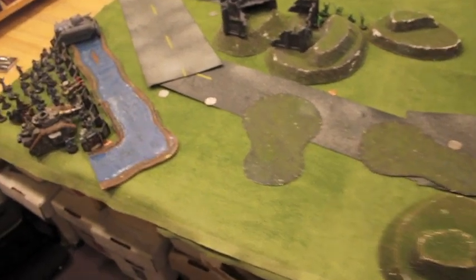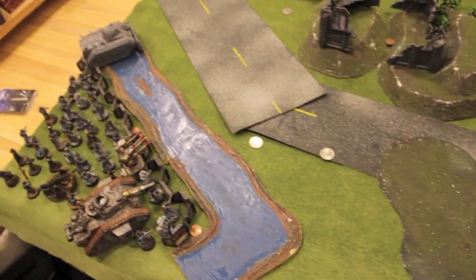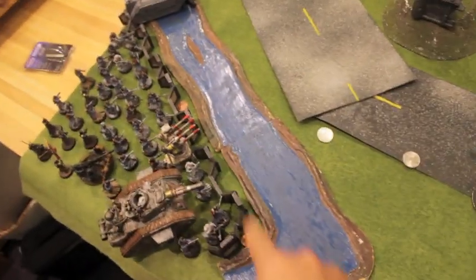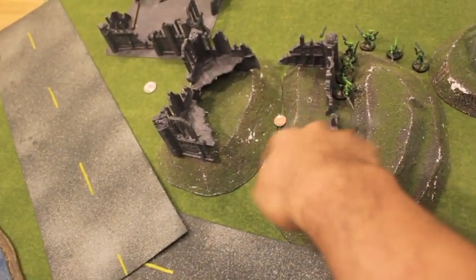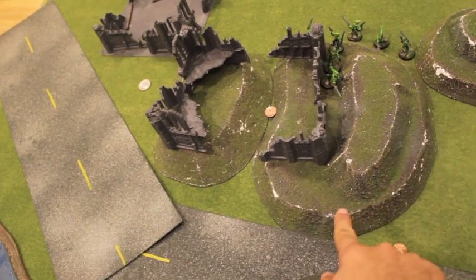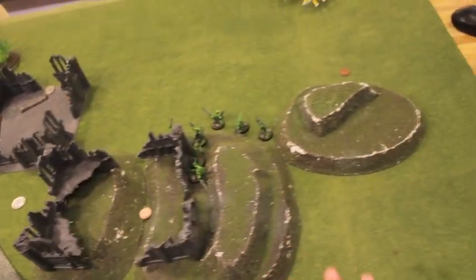We deployed and set up our armies. First thing we did was pick our table quarters, then set up the fortifications, then we set up the terrain. The objective of this mission is whoever's holding the center at the end of the game wins — it's on a hill, a command post, to help move the campaign forward.